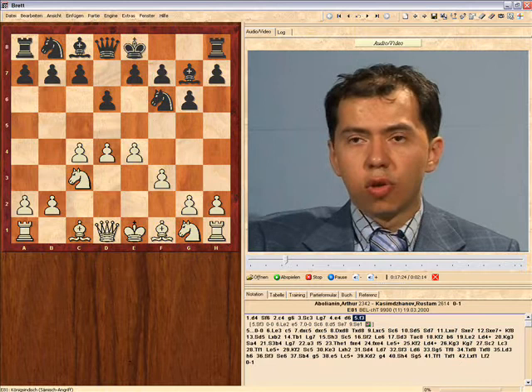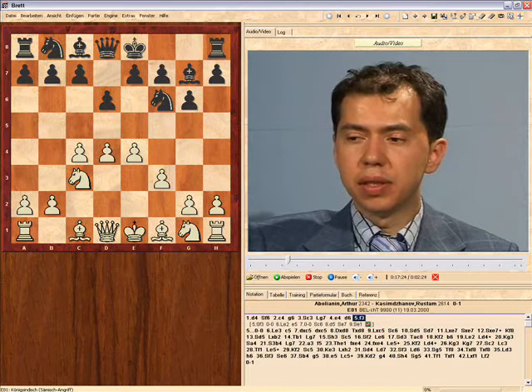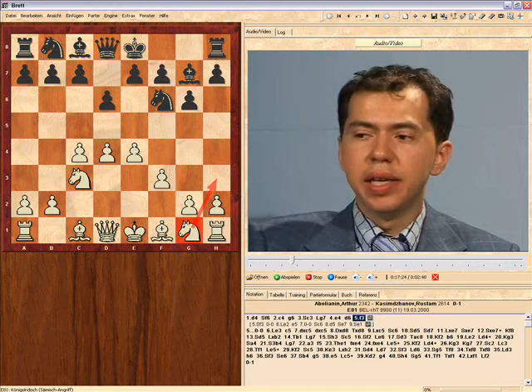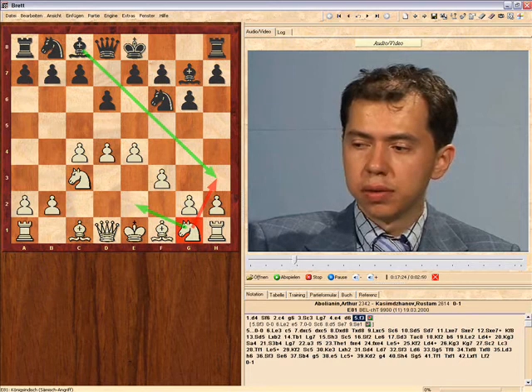The slight drawback of this is that it is more difficult for white in the Sämisch system to complete his development of kingside pieces. This knight on g1 doesn't have its natural square on f3 anymore. Knight h3 is not very easy to achieve because of the bishop, and after knight e2, this bishop on f1 will be blocked.